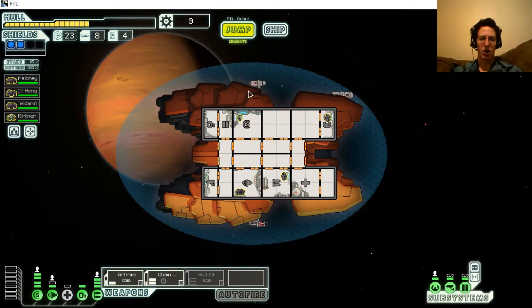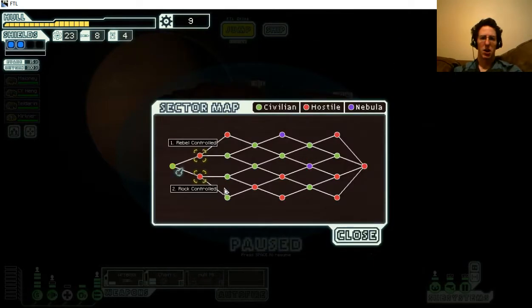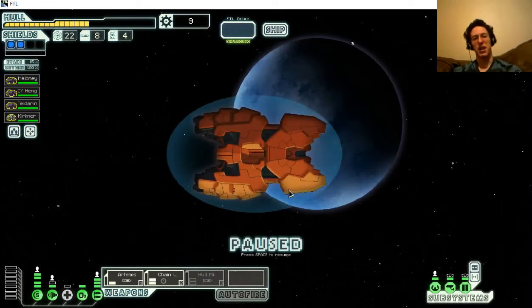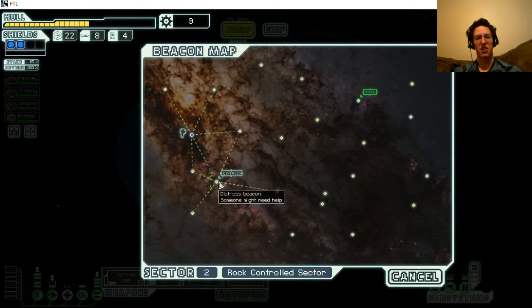It does take a long time to charge initially though, so that's a problem with it. Rock-controlled area - let's take the rock-controlled sector. I still find it funny - I'm using a rock ship but the rock-controlled area still counts as a hostile area. You'd think, hey, rock ship, they'd be a little more friendly.